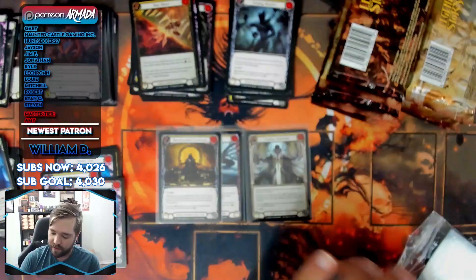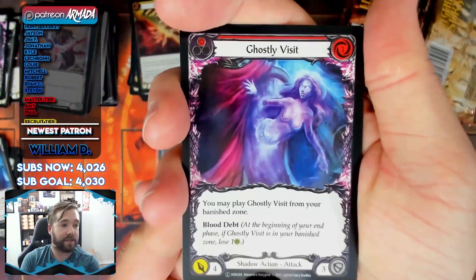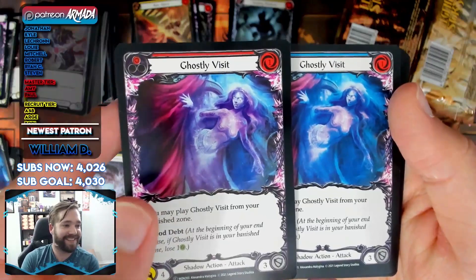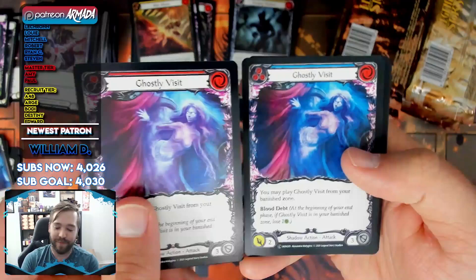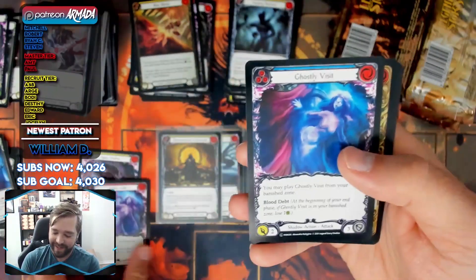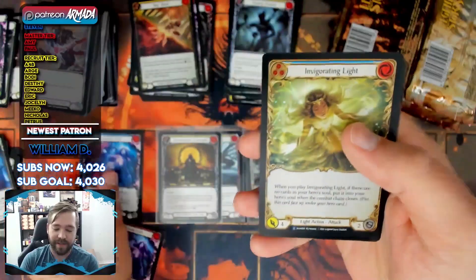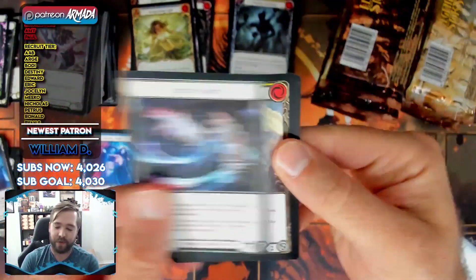Okay, let's compare — this is the standard Ghostly Visit. And this one... whoa, I'm not gonna lie, that's actually pretty cool. I don't know, I might actually like that more. And they did the thing again too. Those are like the same color — what is that? That can't be on purpose, right? And a foil rare Invigorating Light, by the way — pretty. That can't be on purpose, can it?